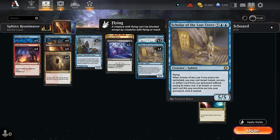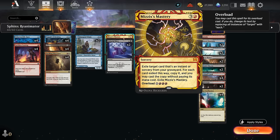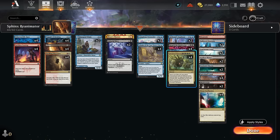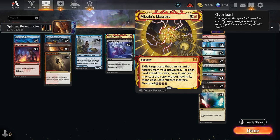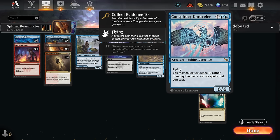Glasspool Mimic can copy Scholar of the Lost Trove, which when it enters can cast a target instant, sorcery, or artifact card from our graveyard without paying its mana cost - and afterwards we have to exile it. The plan is usually to discard Scholar alongside one of these expensive spells, and then once we reanimate the Scholar we can immediately cast those for free. We also have a one-of Mizzix's Mastery, which can kind of do the same as a four-mana Unburial Rites, just skipping the creature part and immediately getting back one of these expensive sorceries.